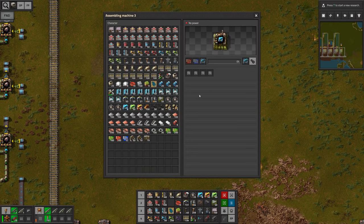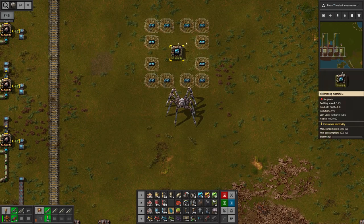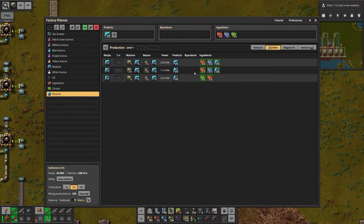That one is going to craft speed modules 3, and I already calculated this in factory planner — we have the assembling machine with 4 speed modules and 12 beacons. This is going to require 2.5 machines crafting the level 2 module and 5 machines crafting the level 1 module.